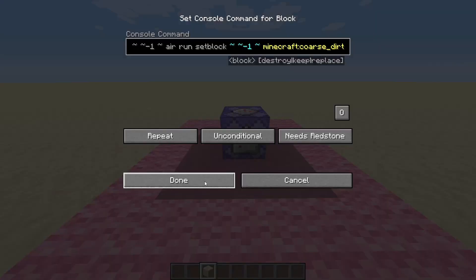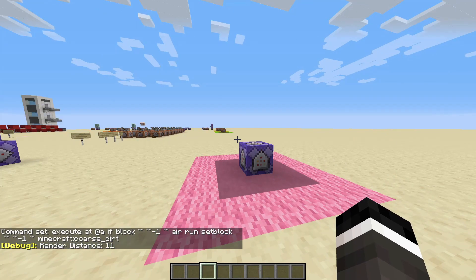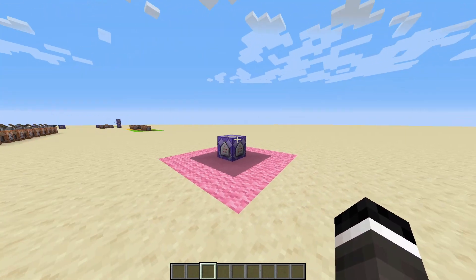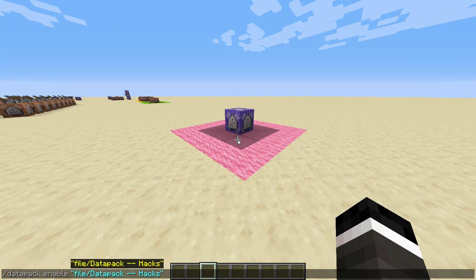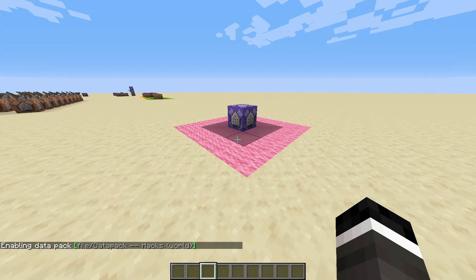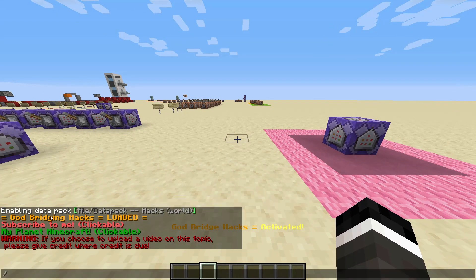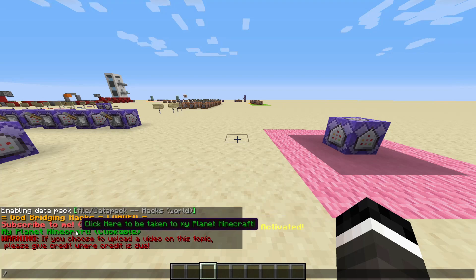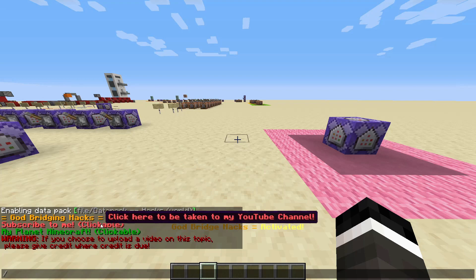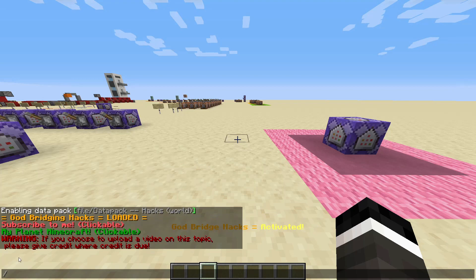That's how you do it with the one command block. Now if you would like to do it with the data pack, you can download it and run slash datapack enable, select the pack — it might be called something different — and load it in. In the chat you will see 'God bridging hacks loaded', along with my YouTube and Planet Minecraft links.